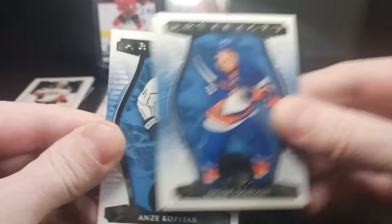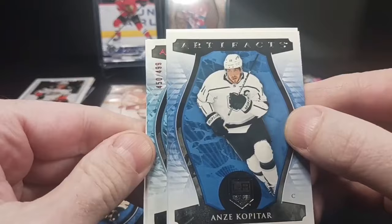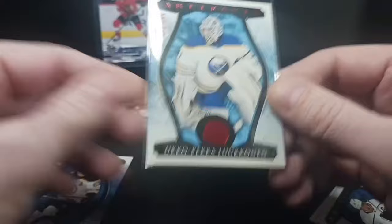We got two to go — an artifact. A hall of famer, a superstar rookie, what's going to show up next? Noah Dobson, Anze Kopitar, Brad Marchand. And we got numbered at 499 — a ruby parallel. He's all over this box, it's the second one that came out of this one. We put a bunch of goalies in the short print section of the artifacts set, which they've done for a while — goalies, veterans, and rookies make up the short prints. But it's just another Uko.